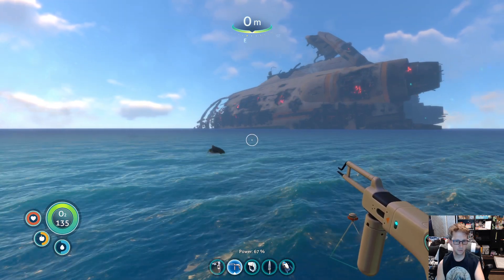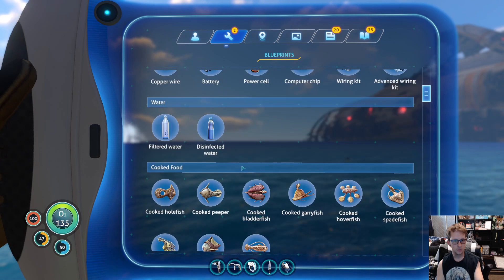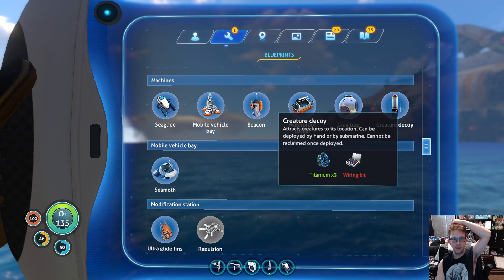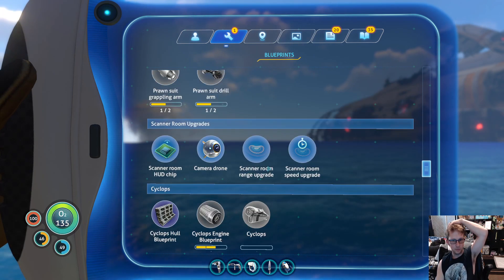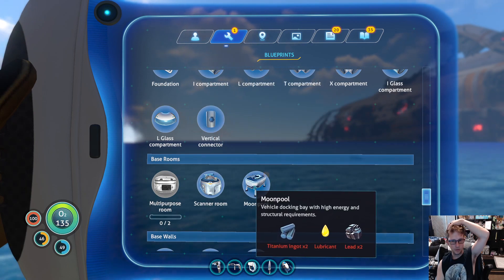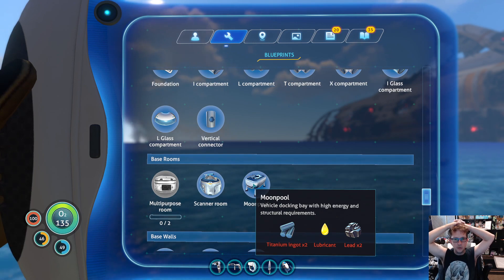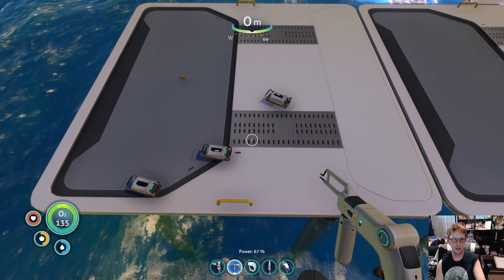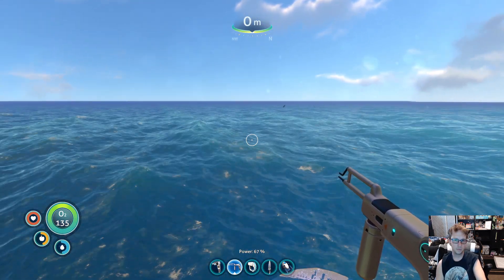Blueprints — freaking laser cutter. I've got to look that up. The Creature Decoy attracts creatures to its location, can't be deployed by hand per severing, cannot be reclaimed once deployed — that might be a good thing to ward off the Reaper Leviathan. Vehicle docking bay with high energy and structural requirements. So it's kind of useful — more useful than a chair, but it's not a new thing that's going to help us move forward. It's just useful if you have it, but not really all that great.